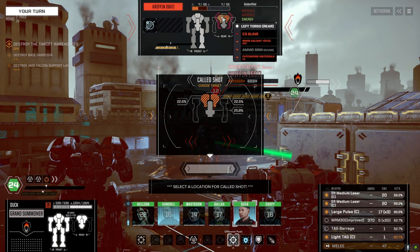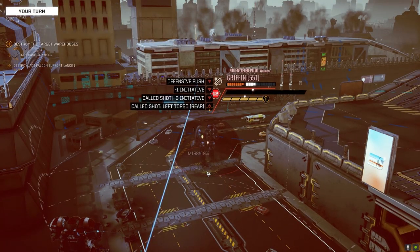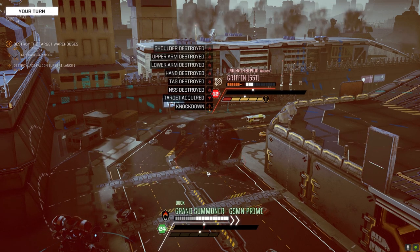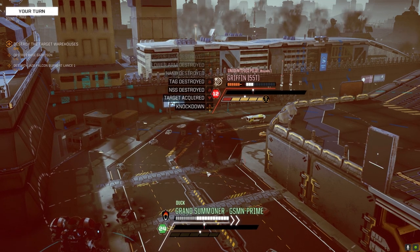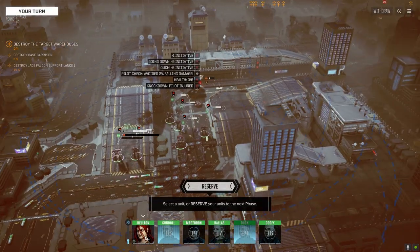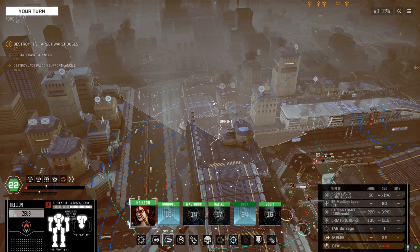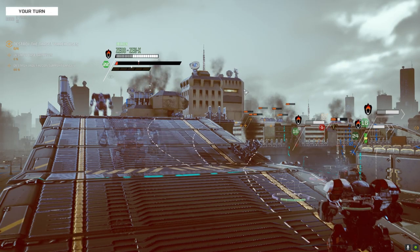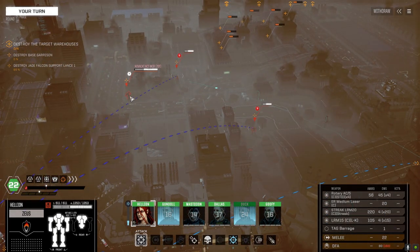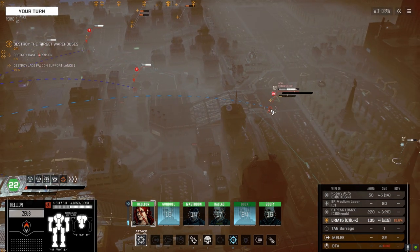Blow his torso off. You were able to do that — and the knockdown! Full speed ahead. What do we got here? Novocat. Nice. Streak turret. Falcon. Stinger. This guy's taking damage already, so let's just pot-shot him. Four hits, not bad.